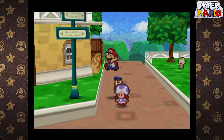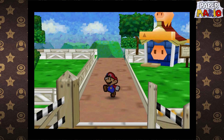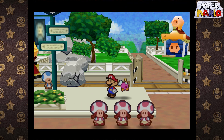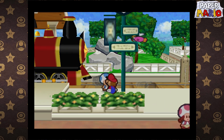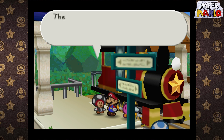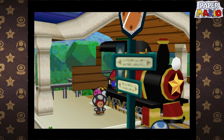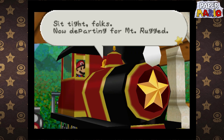Because what we need to do... was it over here, or am I in the wrong direction? No, I'm in the correct direction, actually. Need Bombette here. Have him activate that. Oh, thank you, Mario. The train's back on track. All aboard. This train is bound for Mount Rugged. Are you coming, Mario? Yes, I am coming. The train is about to depart. Please board quickly. Because that is something you need to do to get to Chapter 2. Sit tight folks, now departing for Mount Rugged.